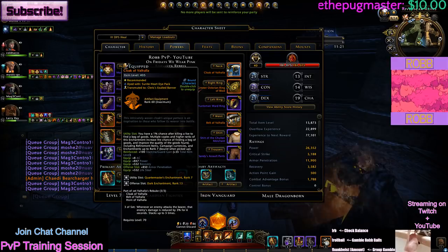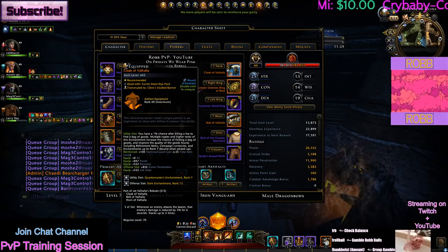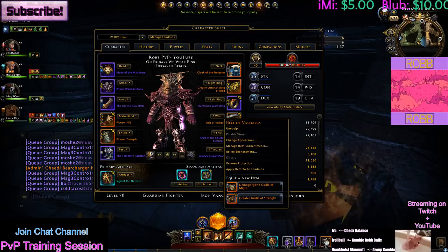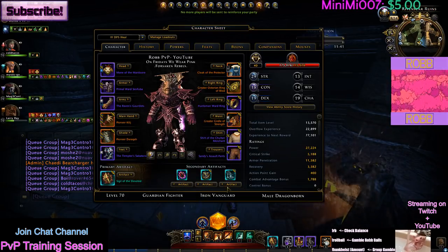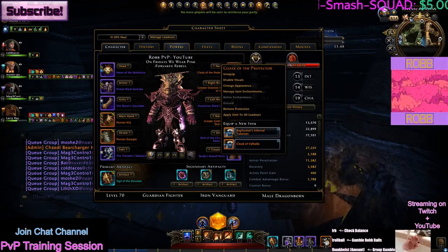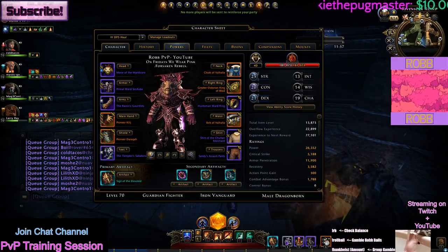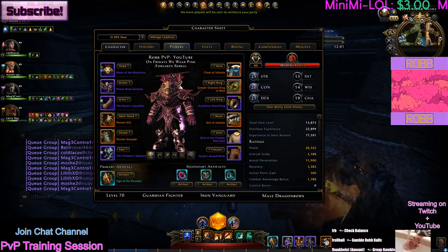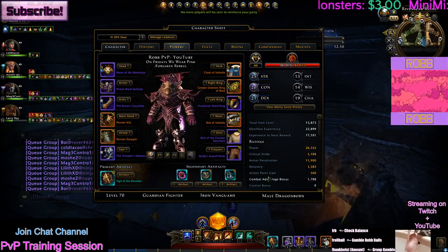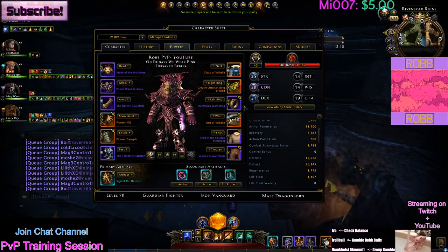I would definitely say using the Valhalla set is extremely good right now — it just makes you beefier. I have the Baphomet's and the Cloak of the Protector; it's a two-set so if I use these two together I can change out my artifact. If you don't have the Valhalla set, most of you probably have the Baphomet set — that's fine, it's not the end of the world. This ring, honestly, is not very good. The only reason I'm using it is because it has two defense slots, which lets me get my deflect over 20k.